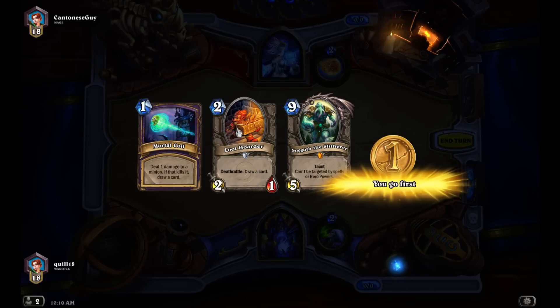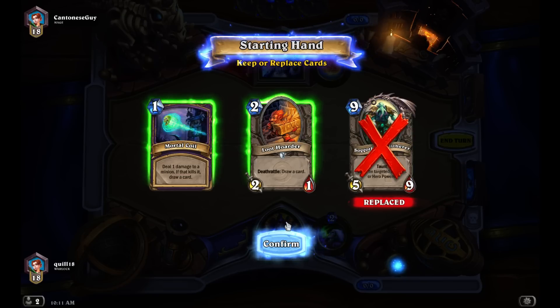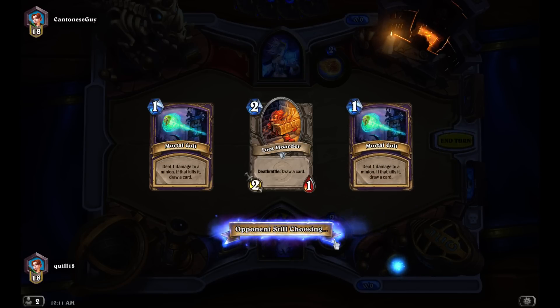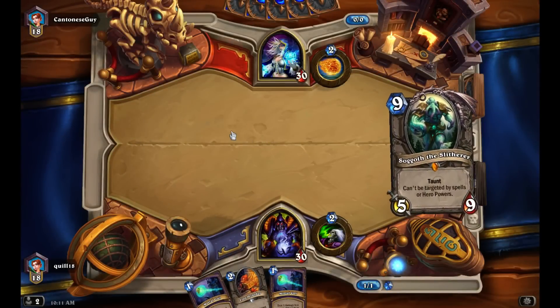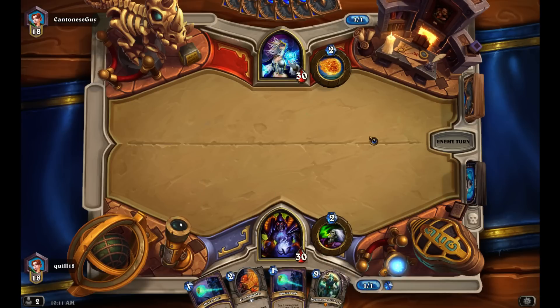Mortal Coil starting early is going to be quite nice. The Loot Hoarder does give us a redraw. The alternative is literally just mulliganing everything to look for Renounce Darkness hard. But this is on curve and they both have card draw, so I guess it's relatively good. Another Mortal Coil — we can use our Warlock ability to grab that. I don't know what this opponent is going to be playing. I do expect to see a lot of C'Thun stuff at this point because it's new and exciting. And we got our Sogoth back — drawing a nine-cost card on turn one, I'm clearly super good at this game.